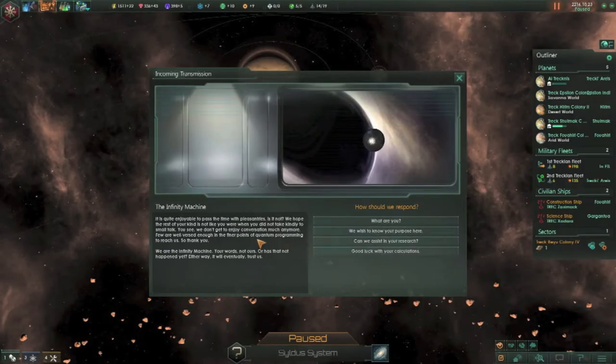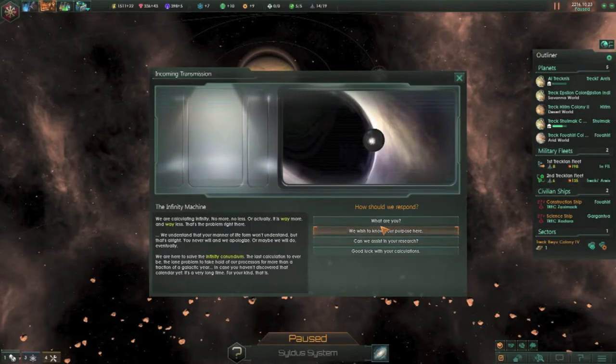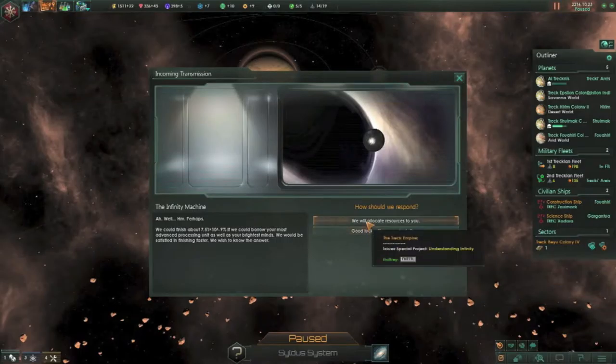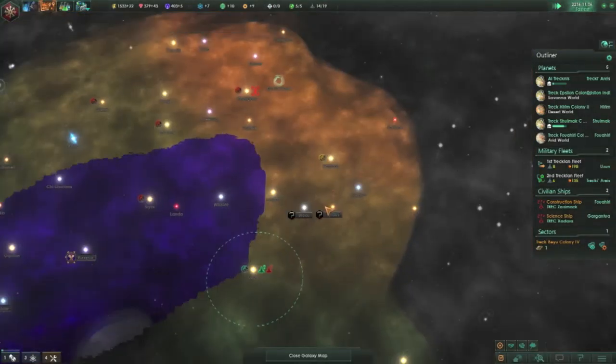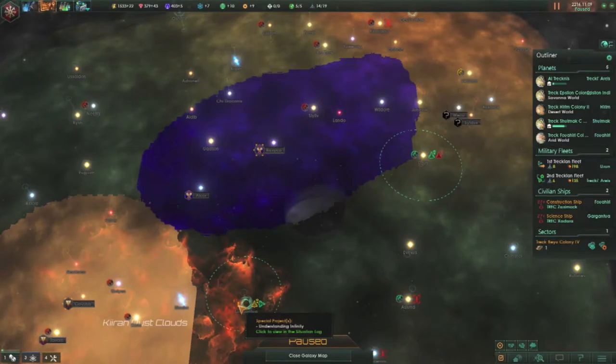Nice to meet you. Hello. Who are you? I know your purpose — solve the infinity conundrum. Can we assist your research? I'd rather understand. I think it gives you technology — I'm not sure how though. If I did know this right, you have to have at least a level five.